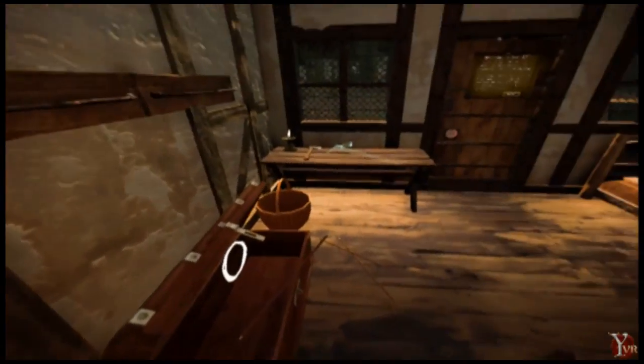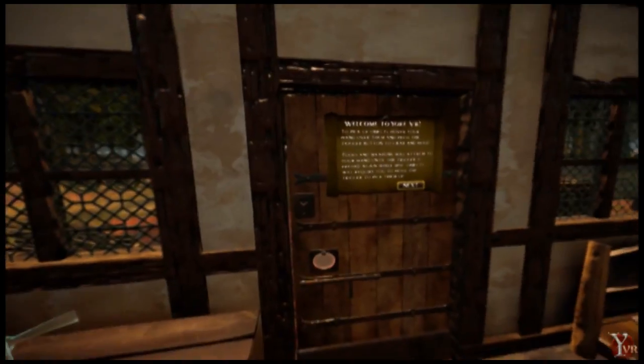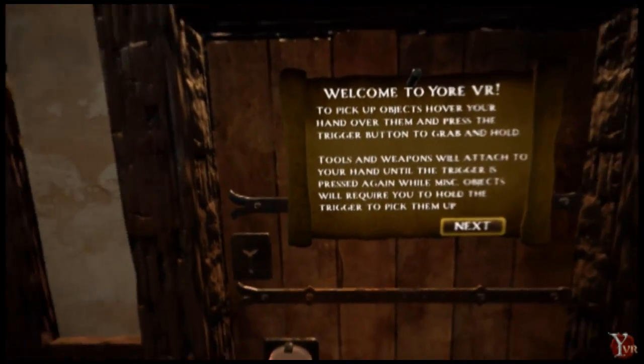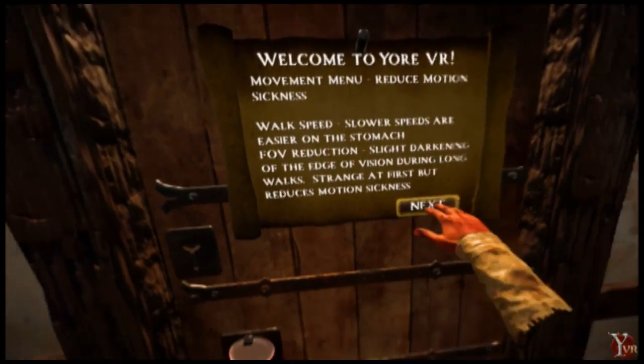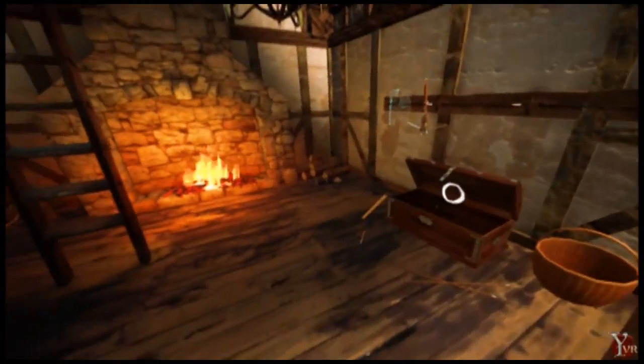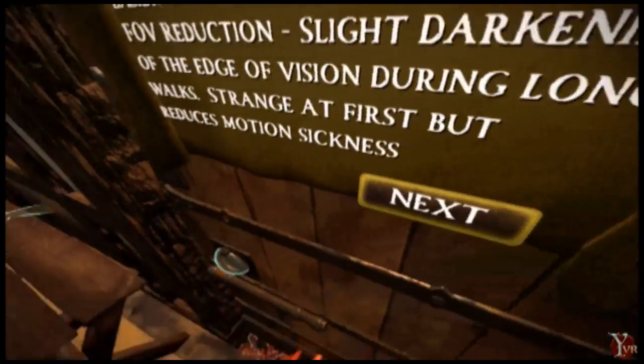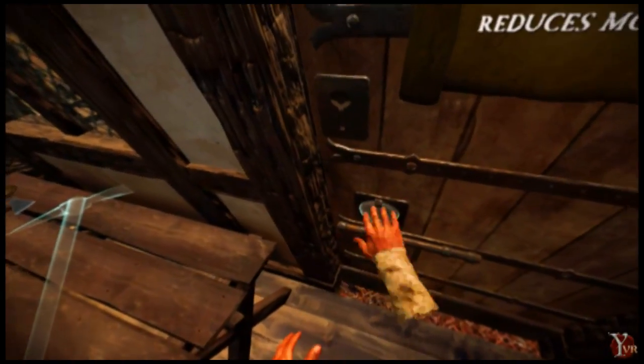Nothing much else has changed in the starter house. We've got a scroll on the wall with instructions on how to get out into the world and how to use the menu. At the end of that scroll it tells me to put a log in the fire, and now we can see this sphere here went from red to blue, which means it is now open.